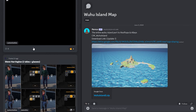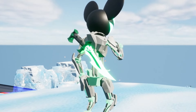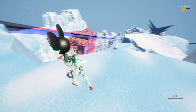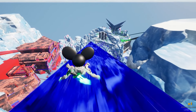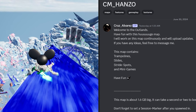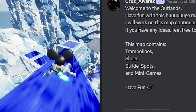Here's my character: I've got the Deadmau5 helmet on, a robot body and legs, a sword, and to complete the outfit - Lightning McQueen Crocs. That's what I'm rocking right now. This map is massive. We can go down these ramps. The map says 'Welcome to the Outlands, have fun with this huge map, I will work on it continuously and upload updates.' They've got trampolines, slides, stride spots, and mini games.